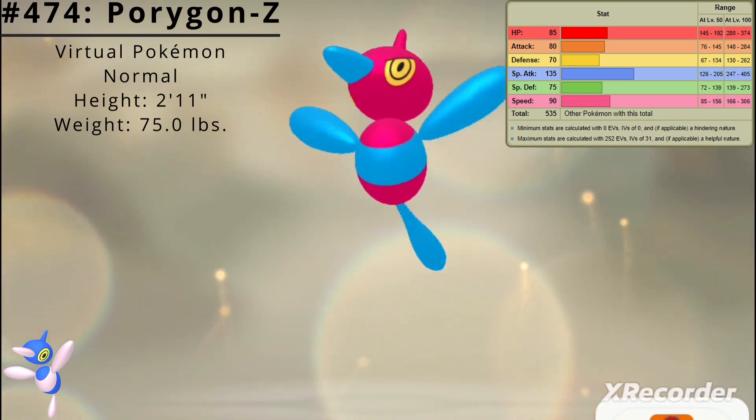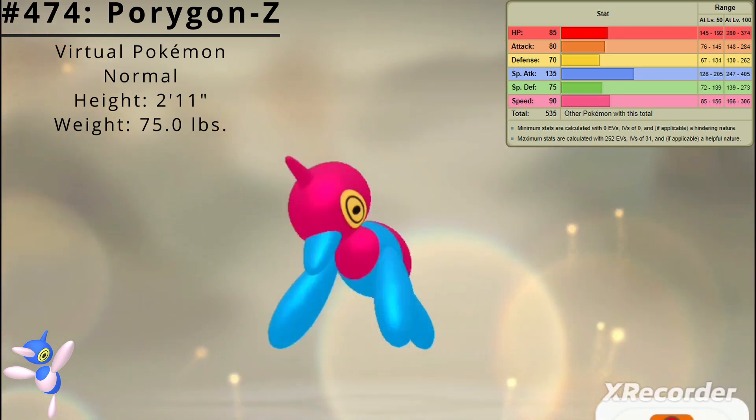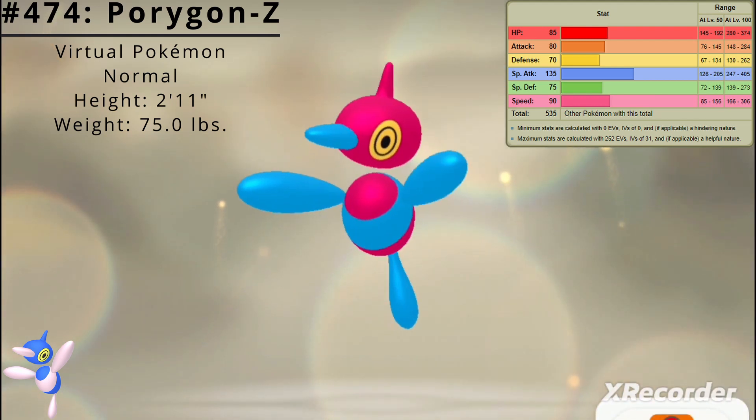Here are Porygon Z's base stats. Its best stat is Special Attack at 135 and its worst stat is Defense at 70.